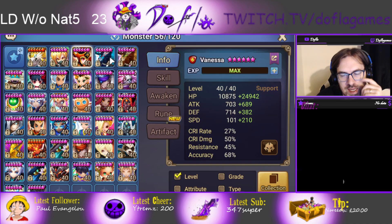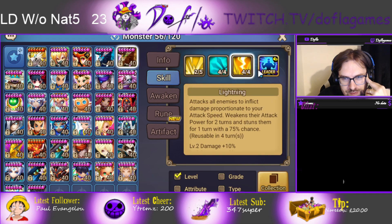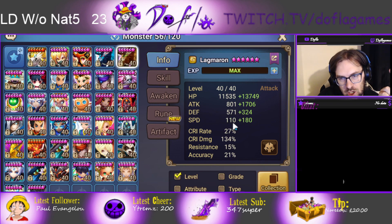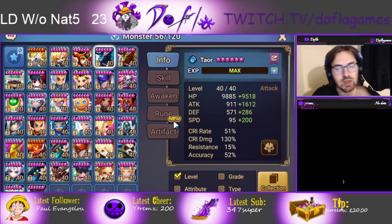I usually use Teor, because on turn 2 you actually have CC, which is really good. And if the CC lands, you're taking another turn — Vanessa's defense breaking again and Teor is Squalling again. You can delete something else. Lagmoner works the same way, but the CC on Lagmoner's skill 3 is way weaker than the skill 3 on Teor. Lagmoner has a lot higher base speed so it's easier to build, but Teor has a very, very good skill 3. I wish Teor wouldn't awaken into Crit Rate — I wish it was Accuracy instead.